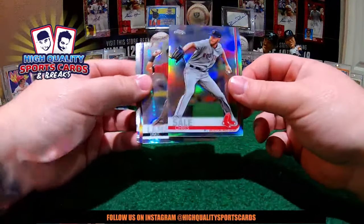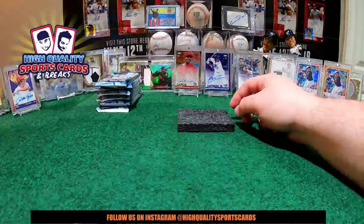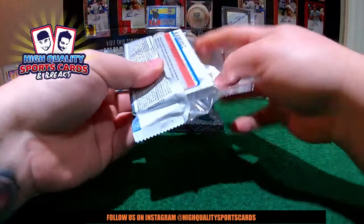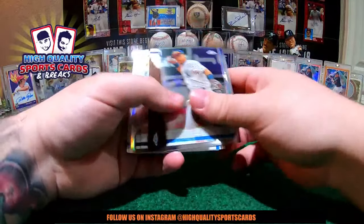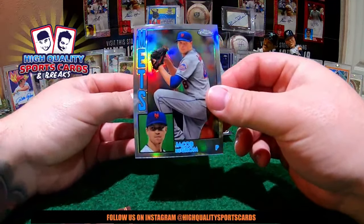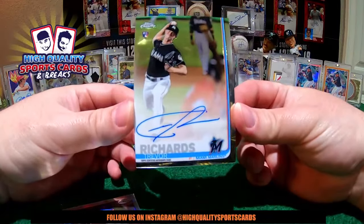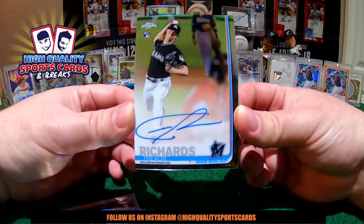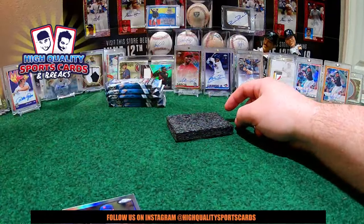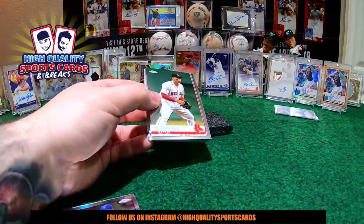Pete Alonso Rookie, Chris Sale Refractor Prism, Jake Lamb, Framing Flash Ramon Laureano. We got one half done — we need to break these six packs, we need to open three more autos. Let's see what we got my friends. Cool log on this last half box. We got Josh Rogers Refractor Orioles, 1984. Two more autos guys — let's do a low number piece, something big to close the night. Beautiful night.